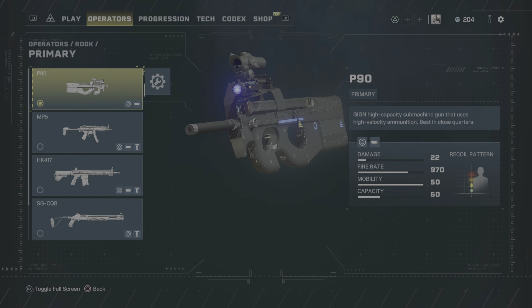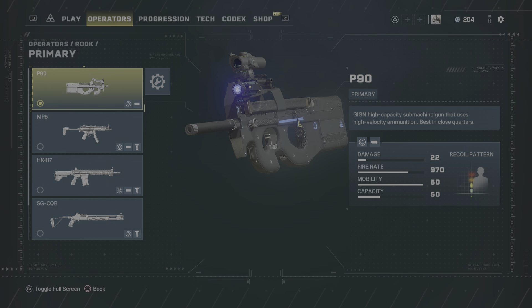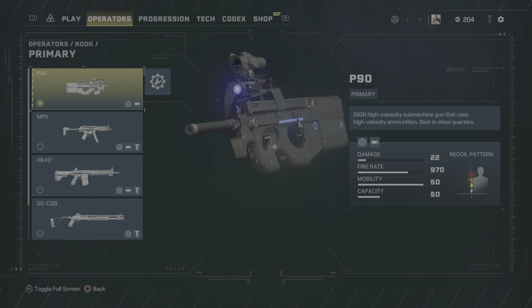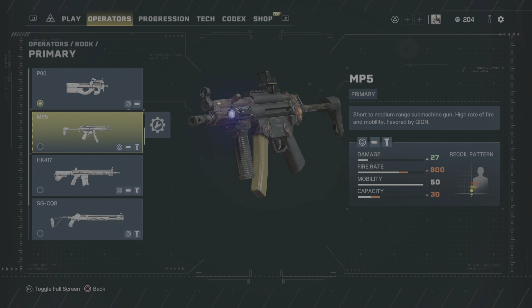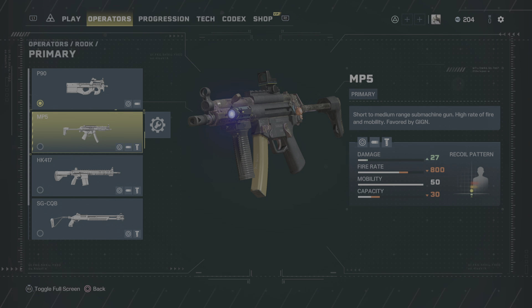I enjoyed playing as Rook. Rook starts out with one of the better submachine guns in the game — this P90. Put an extended barrel on that and a 1.5 magnification scope and you're good to go. I already talked about this weapon with Doc and I really liked it — 50 rounds. I definitely preferred it to the MP5.